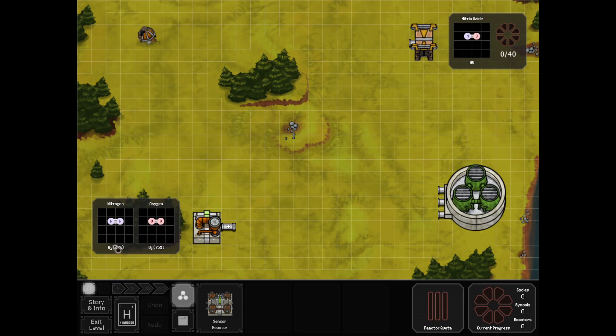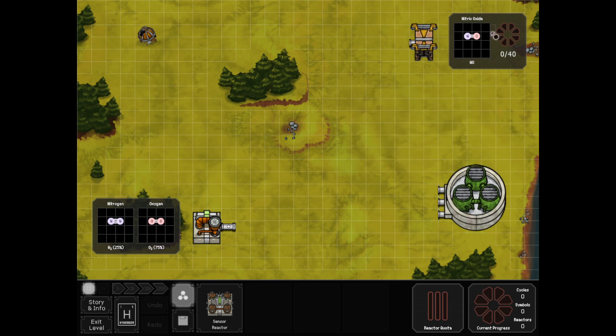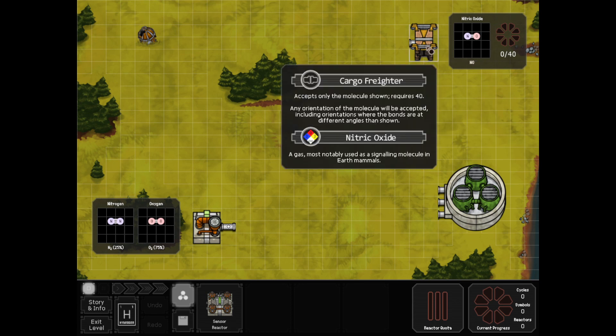So we've got a 3-to-1 ratio here of nitrogen to oxygen. We finally get that recycler — I think we had it on mission 4-1 in the training. And I guess we're dumping a bunch of oxygen into it. And then nitric oxide — tell me about nitric oxide.